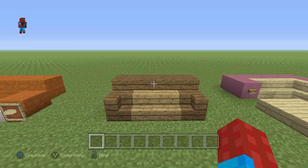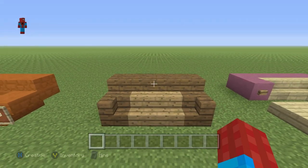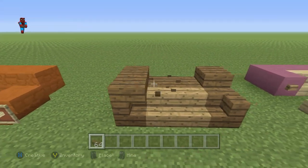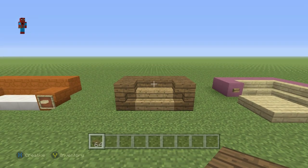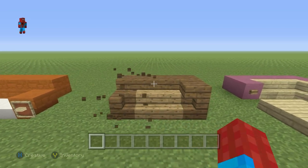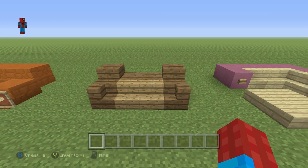Down here we have a really simple version of a sofa as well. These are really easy to modify. I mean, if we just knock the back off and extended these forward, then you just have another sofa — or we just extend that over there and it changes the look slightly. If you don't like that, you just mess around with it until you have something you like — knock those out, and you have something that looks completely different. You just keep going. It looks great in a variety of colors.